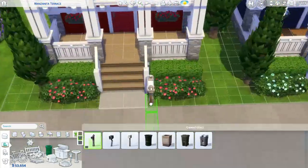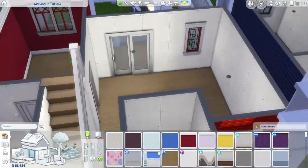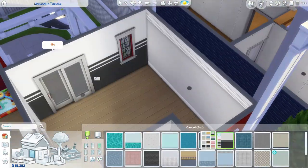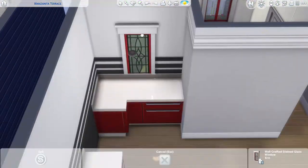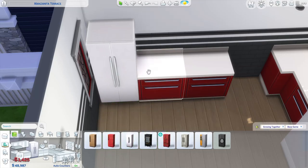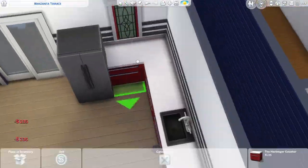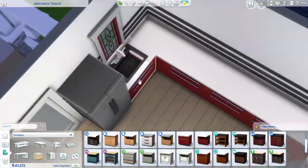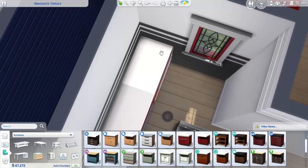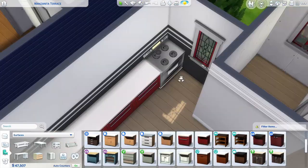I seem to jump back and forth a lot in the speed build between the different townhomes. I do all the kitchens at once just so they match. Right now I'm putting in the red kitchen — of course I had to go with red cabinets. I love red and black together, I think they go great. I'm readjusting some windows and cabinets because I hate seeing the back of the cabinet exposed, and I'm figuring out the best layout for this kitchen.